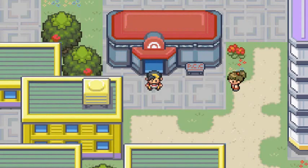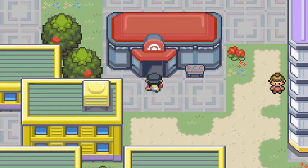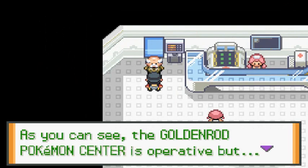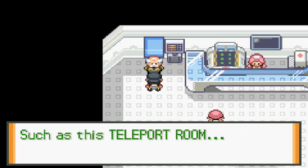What's up guys, it's me your host Draven and welcome to another episode of our Pokemon Liquid Crystal Walkthrough. Here we are in Goldenrod City and the Pokemon Center looks a little different - a little bit bigger. This guy says the Goldenrod Pokemon Center is operative but some areas are still closed to the public, such as the teleport room.